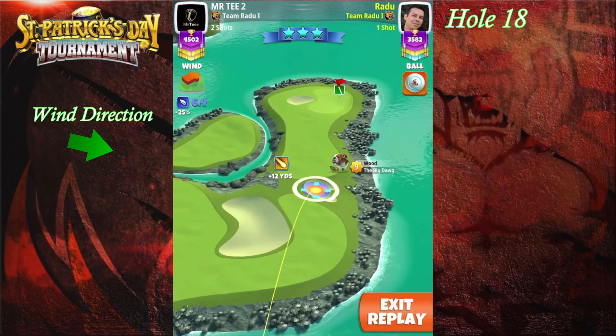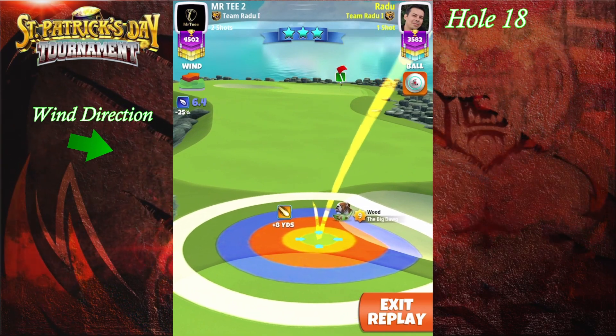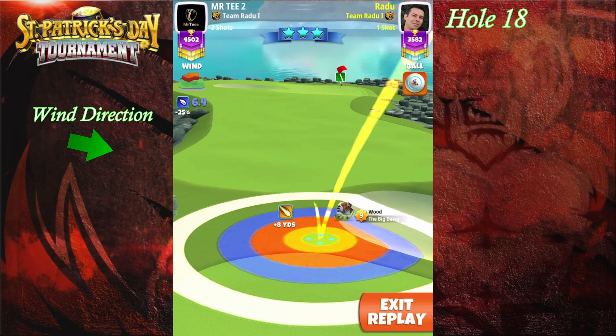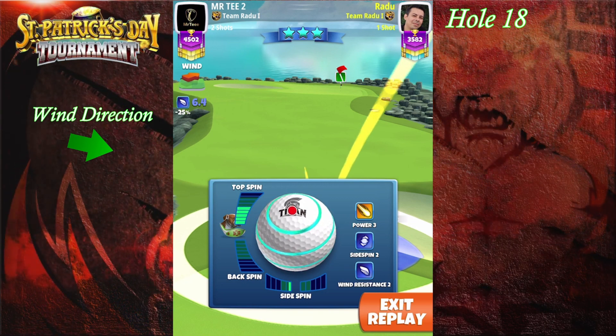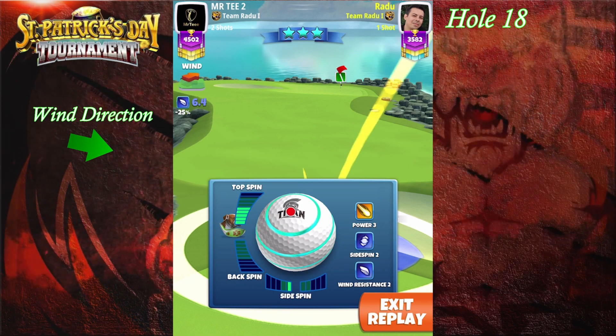On the approach, we're going to use our big dog. I'm going to place the yellow ring touching the bunker and the rough line at the same time. If you're coming short on the drive or something, just have the yellow ring touching the bunker, and you're going to be with the yellow ring a bit on the fairway.